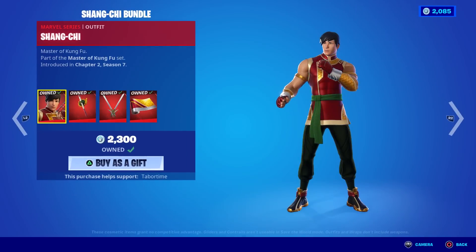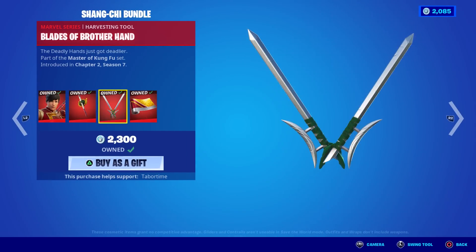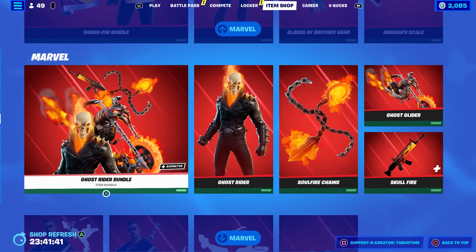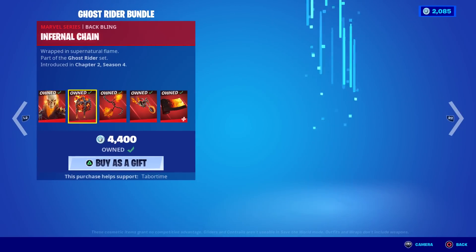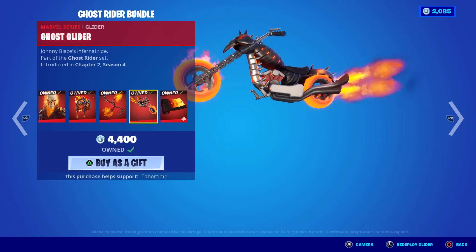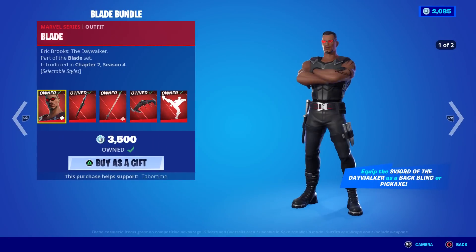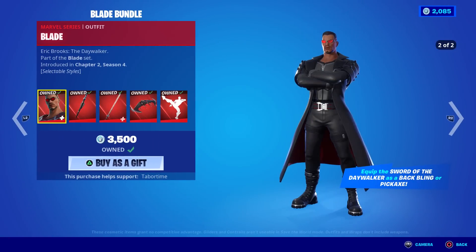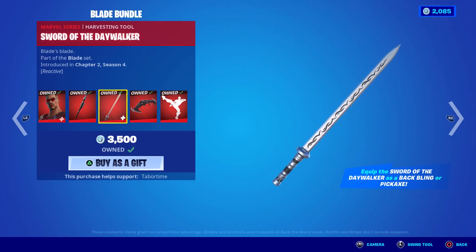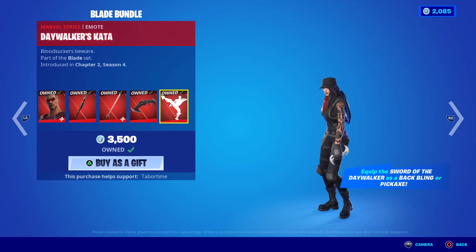The Shang-Chi bundle — master of kung fu. Kind of a lesser bundle that nobody really talked about. The Dragon Scale wrap is actually pretty sweet. Ghost Rider's still here too — he does tend to drop frames because he has a lot of animated elements. The Ghost Glider is really sweet, and Skull Fire is very cool. The Blade bundle — equip the Sword of the Day Walker as a back bling or pickaxe. He's got his iconic vampire cape. The sword is reactive too — it gets all bloody. The Day Flyers glider is kind of bland, and the Day Walker's Kata emote — pow, big noise.